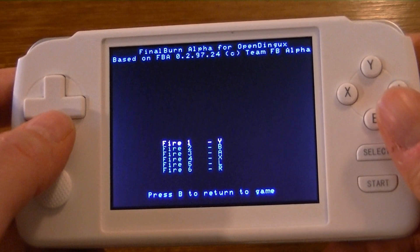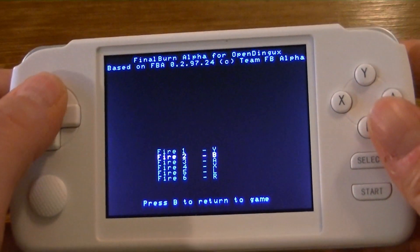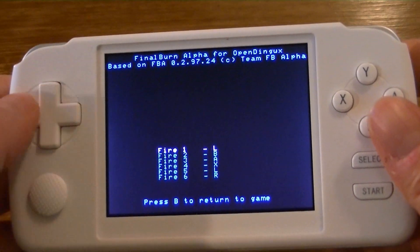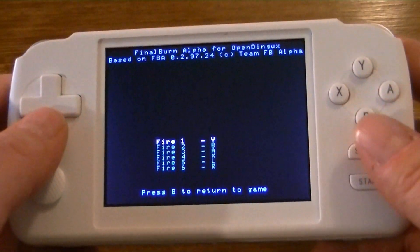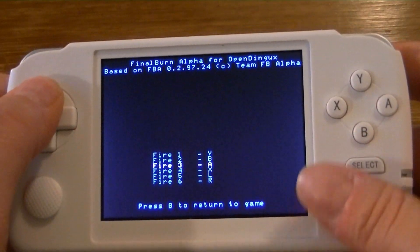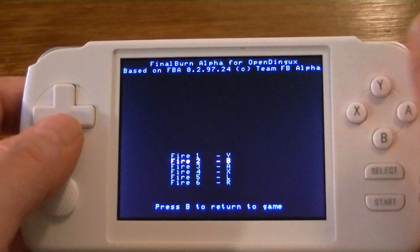You'll see the option for fire button 1, 2, 3, 4, 5, and 6. Just highlight the button you want to change and press left or right to change it to whatever button you want it to be mapped to. Remember, X and Y are different on the GCW than they are on the Dingoo, so map them accordingly.